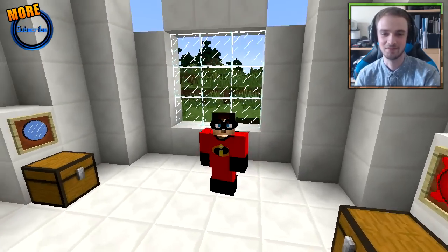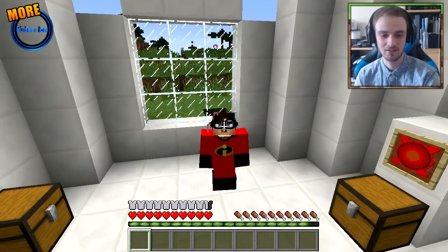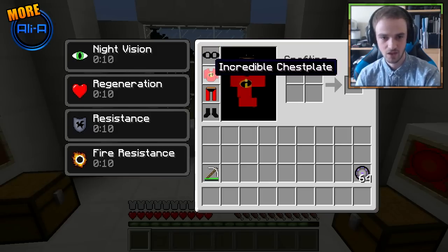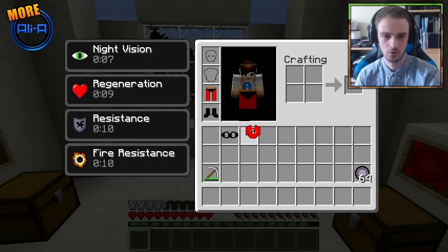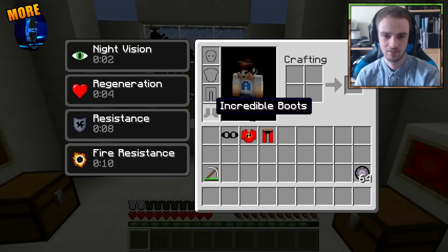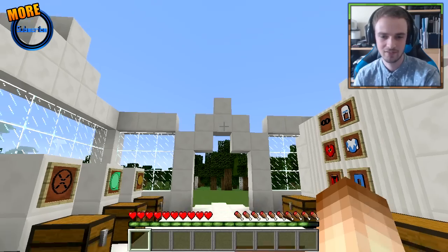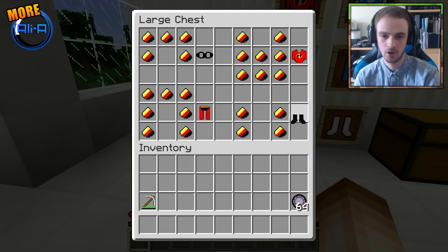I look like a massive nerd with my glasses on — I'm like, hey guys, I'm here to be incredible! But each of the different pieces of armor actually offer different abilities. So the helmet or the goggles offer night vision, the chest offers regeneration, the leggings offer resistance, and the boots offer fire resistance. So when you wear them all, you are going to be pretty damn invulnerable and also pretty awesome. But let's put them back in the chest for the moment.